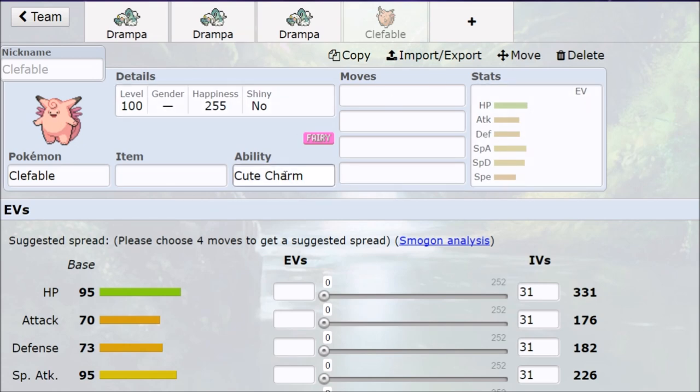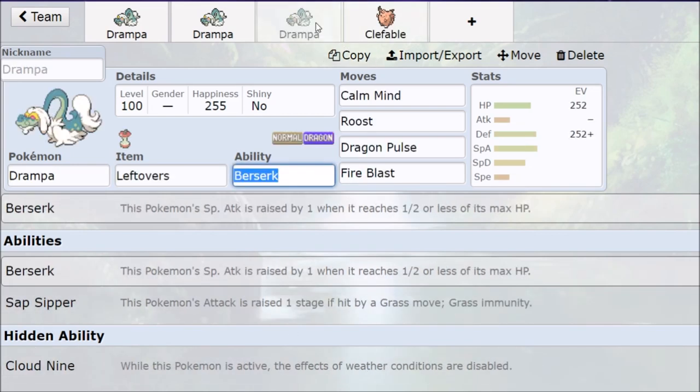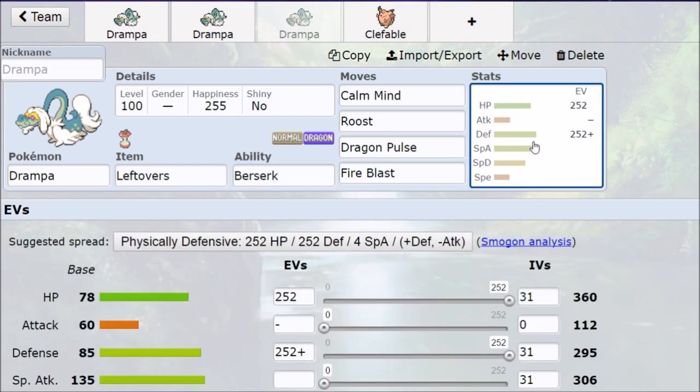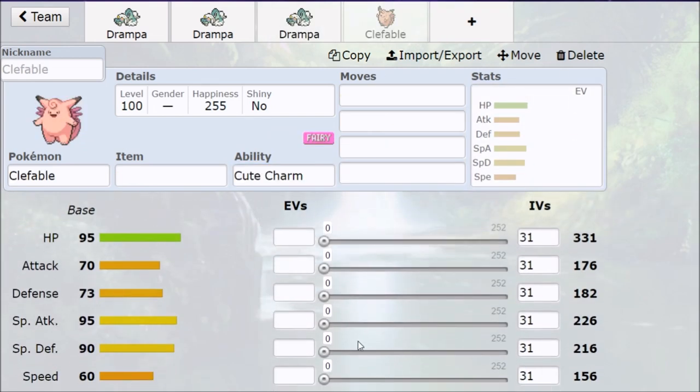I wanted to bring up Clefable because Drampa is going to play somewhat similarly: max HP, full defensive investment, Calm Mind, a sustaining move, and two damage options. But Drampa doesn't have Magic Guard or Unaware like Clefable. However, Drampa transitions to damage much quicker — with Clefable you need to be plus three or four before reliably hitting hard, whereas with Drampa you can Calm Mind, Roost, have Berserk activate a couple of times, and you're already killing things. Drampa's Special Attack of 135 far outpaces Clefable's 95, so it scales into way more damage at the cost of slightly less tankiness.